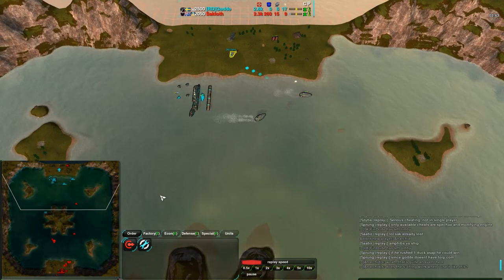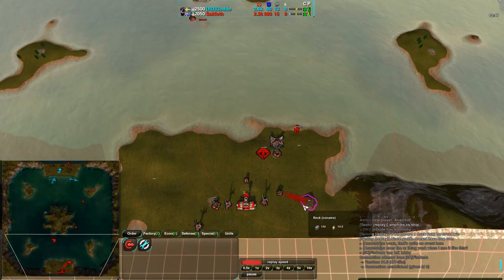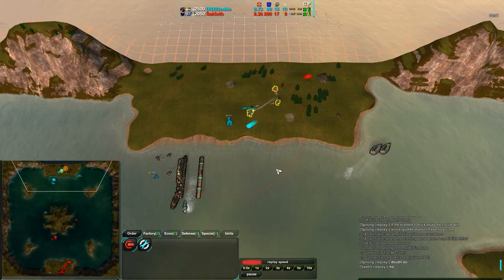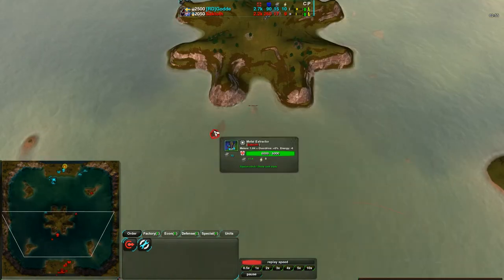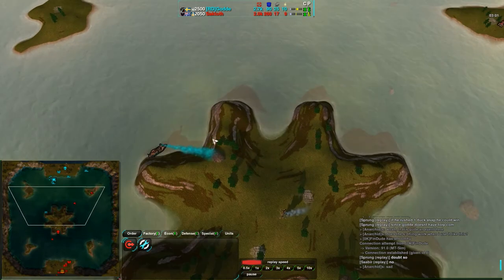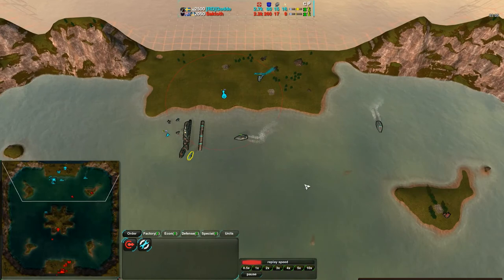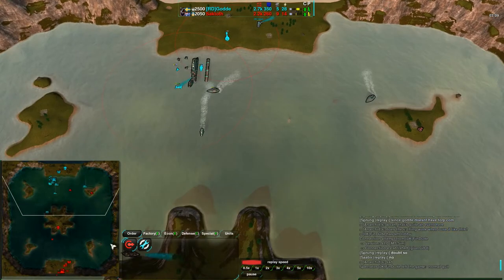God having a hard time dealing with this on the ground — he does not have enough metal. Saktoth wisely has been getting a lot of metal, especially from reclaim. Both players are about even ultimately thanks to reclaim. Looks like Saktoth is building up in the water as well, sending his commander over to the center of the map and picking up some metal as he can. God was reclaiming from the center of the map but he is pretty much out of reclaim there, though he still has reclaim over in his base which he is taking full advantage of.